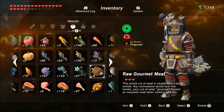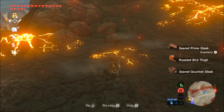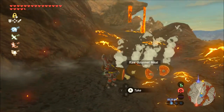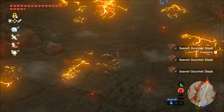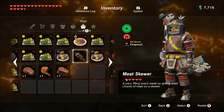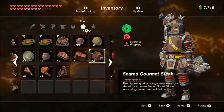Let's cook some more. We'll take these raw gourmet meats at three hearts a piece, throw those out there, let them get sizzling, catch on fire, and then shortly after — seared gourmet steak. Seared gourmet steak, instead of giving us three hearts as a raw food, is now giving us four and a half hearts.